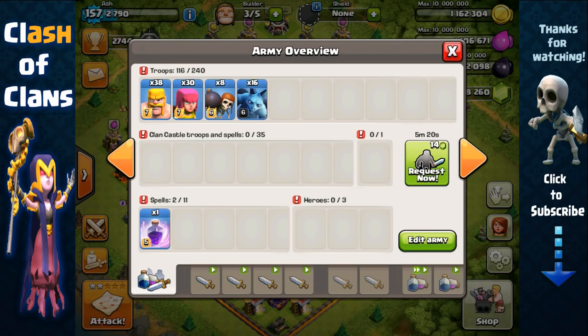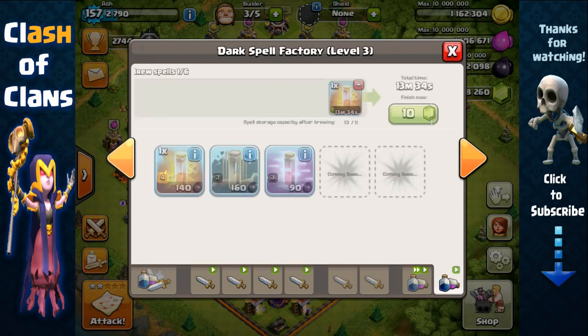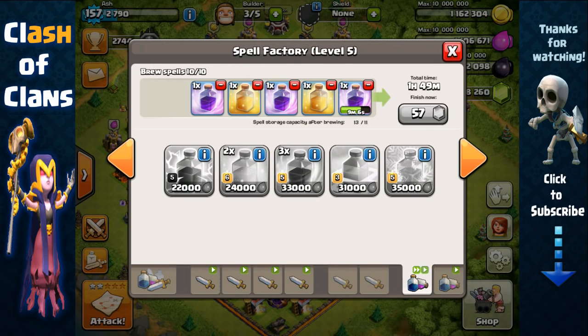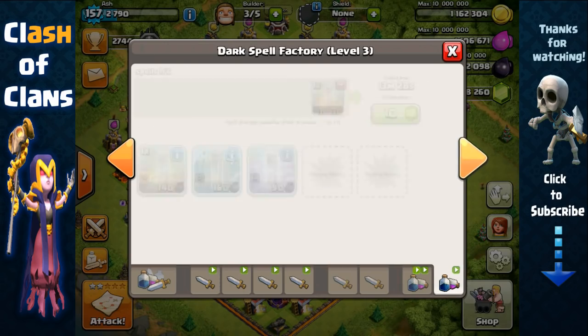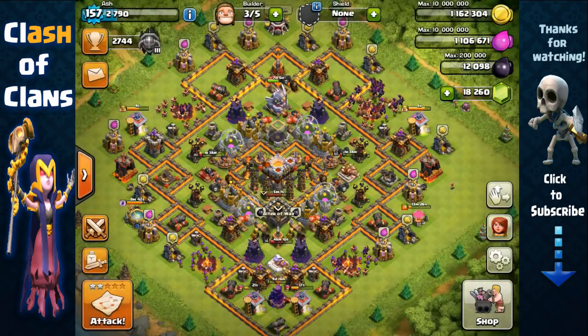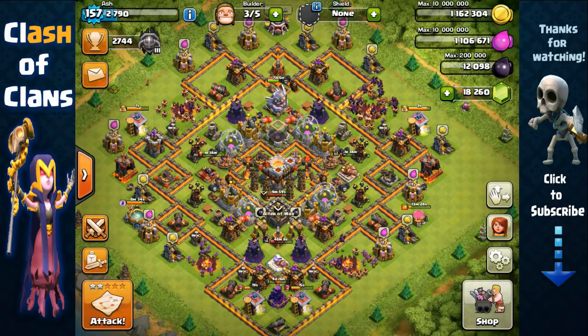It will work for everyone and I've done it at every Town Hall level. You're going to need to train two barracks full of barbarians, two barracks full of archers, eight wall breakers, and just about 16 minions. For spells, just cook rage and heal spells. For dark spells, all you need is a poison spell for safety.